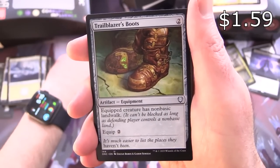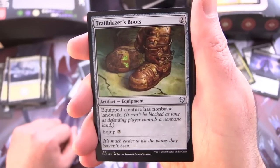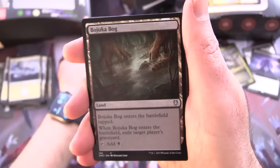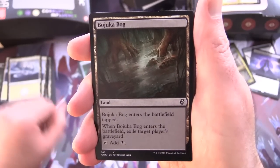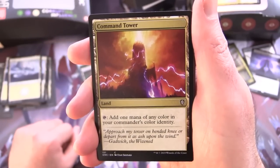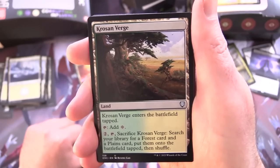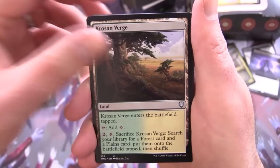Trailblazer's Boots — artifact equipment for 2, equipped creature has non-basic landwalk so it can't be blocked as long as the defending player controls a non-basic land, equip for 2. Bojuka Bog — land enters the battlefield tapped, when it enters exile target player's graveyard, tap for black. Command Tower — tap to add 1 mana of any colour in your commander's colour identity. Crow Sand Verge — enters tapped, tap for colourless, for 2 tap and sacrifice it to search your library for a Forest and a Plains card, put them onto the battlefield tapped, then shuffle.